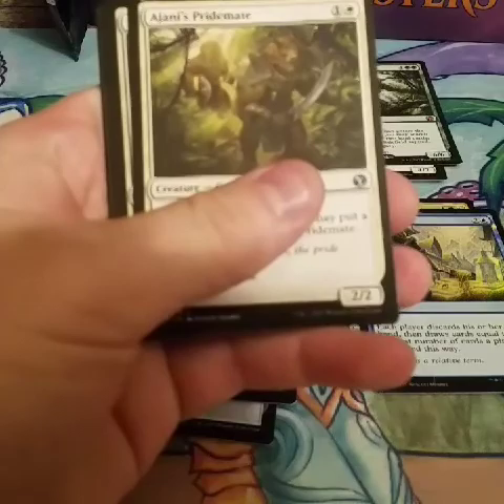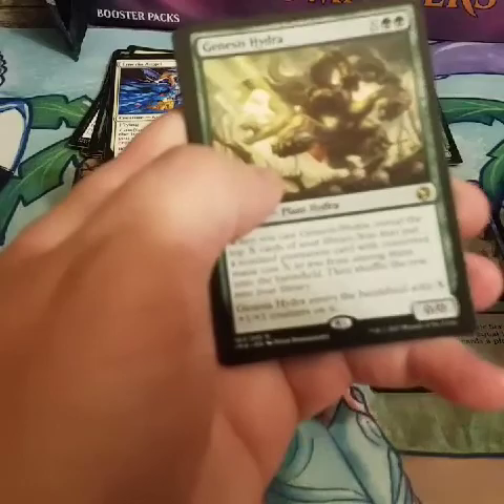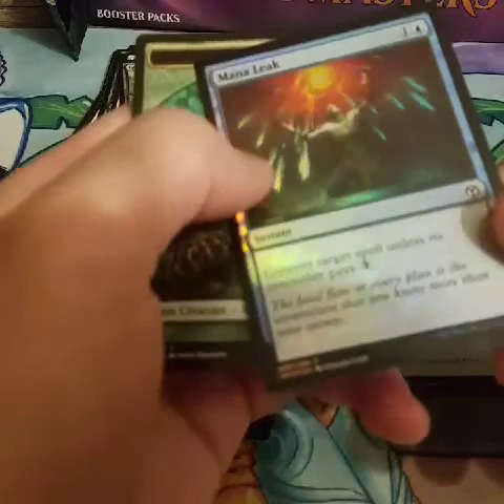Only one pack with Elish Norn on the front — throw that to the side. Gonna just do Heroes Bane here. Johnny's Pride Mate, another Swords to Plowshares, Electrolyze — two good cards — and a Genesis Hydra. We got the Hydra and the Wave. With a Foil Mana Leak. That's pretty sweet. That's a good card. Probably not worth that much nowadays, but it is a Foil Mana Leak.